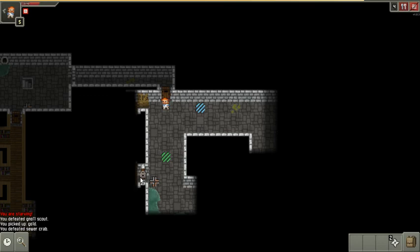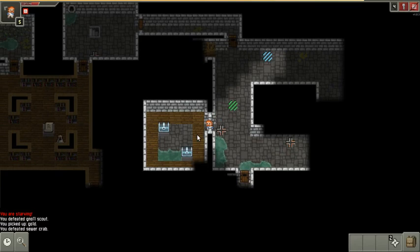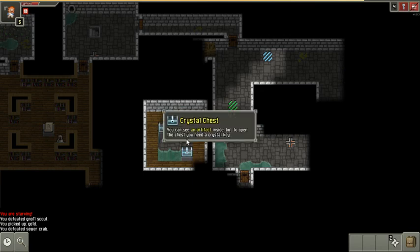I've got a key. I'll bet that's the room with the crystal chests. Yes, it is — these are two crystal chests. These can be mimics too, and when they're mimics they're real dangerous. But you can look inside the crystal chest and see what's in it. There's a ring in that one, and an artifact in that one.